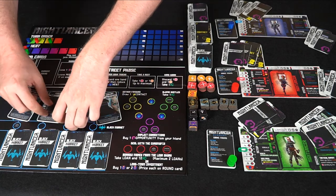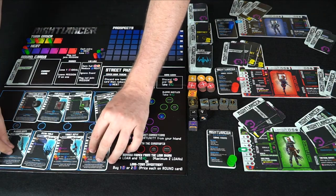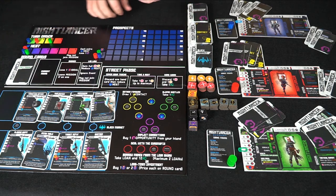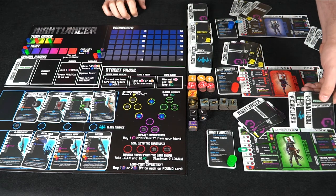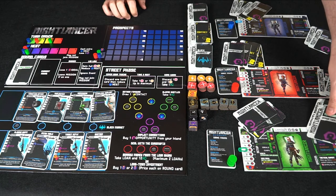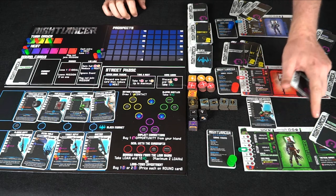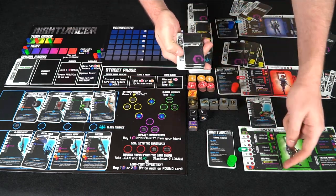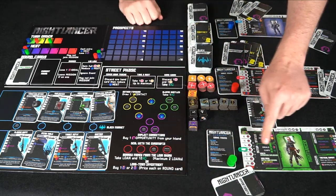Once you flip the black market cards over they'll tell you what cards go in which location and what you can buy during the street phase. When all the rounds are done, the game ends and you score all the decks and tokens. For character setup, every character gets two unique starting cards — typically a market card and an opportunity card. The market card goes into your loadout, and you start with one contact and three opportunities in your hand.